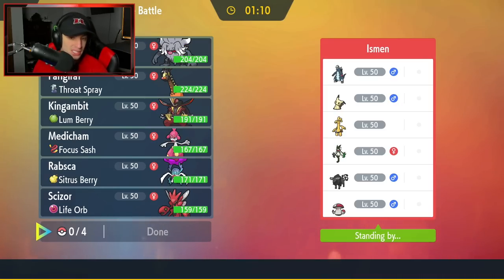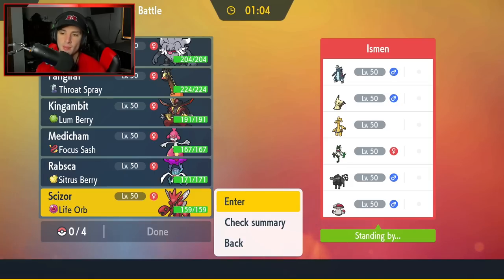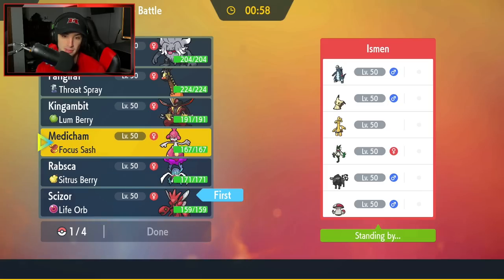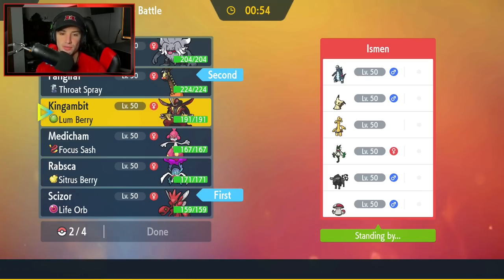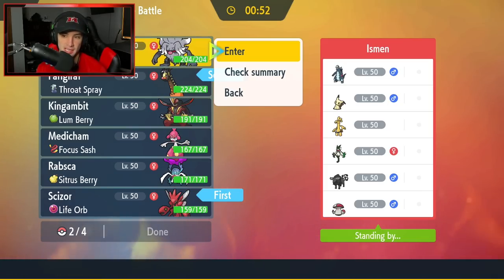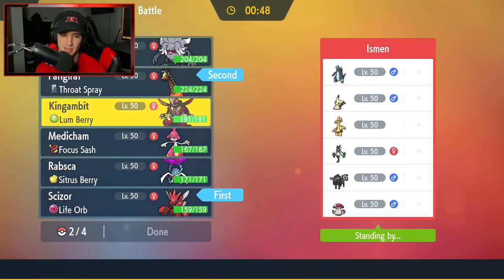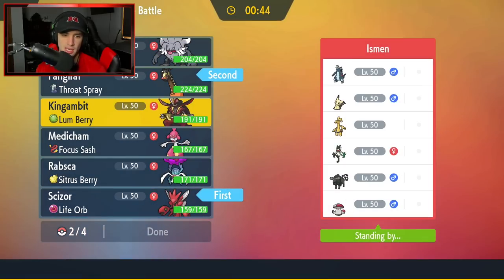How should I go into this one? I really like Scizor here. So I might end up leading with Scizor — a little bit of Scizor action. I'm all about it. And I might lead with Farigiraf to try to get Trick Room out. Farigiraf is just so much better than Rabsca for that. I'm also going to bring Kingambit — it wears out nicely when Trick Room is out and about.